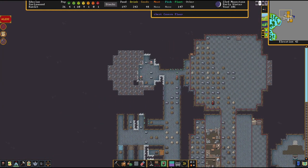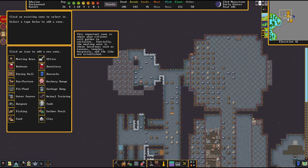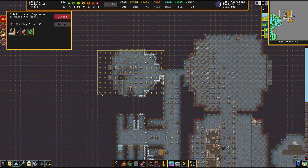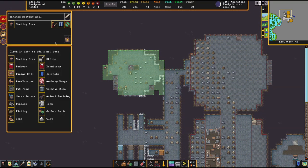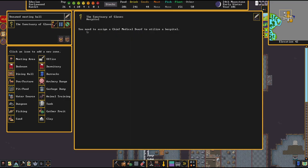Let's go into zone. We will be making — I think it's on the meeting area. Do like this, accept, zone, hospital. Let's take a look.